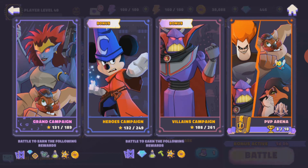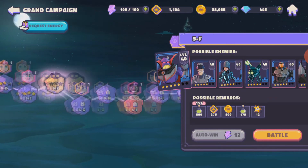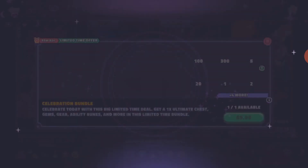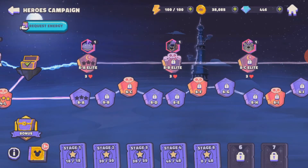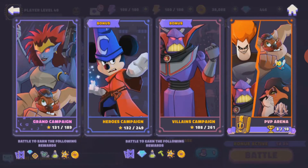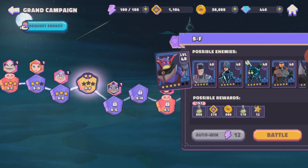For the Grand Champion and PvP Arena, you use a combination of any heroes or villains as you progress into different levels. For the Heroes Campaign, you will need your heroes to help you progress, and for the Villains Campaign, use your villains. If you focus too much on unlocking too many characters, you're going to end up being too weak and not able to move forward in the campaigns — they get harder and tougher like any other game. Concentrate on your top 10 characters: five villains and five heroes.